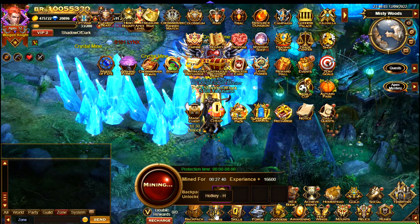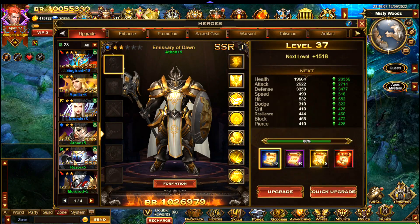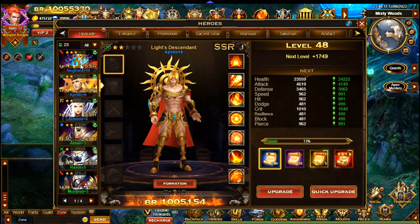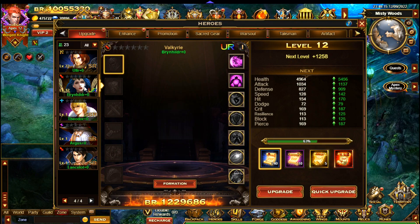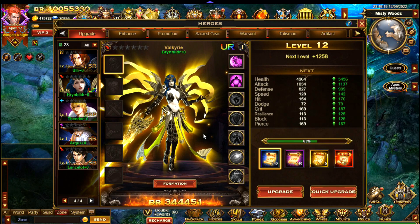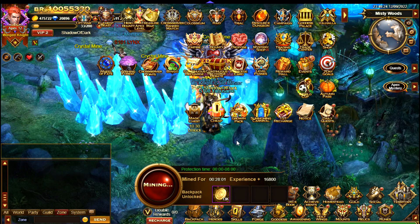I'll go over to the heroes page and show you which heroes this covers. Basically, for example, Aethan, Artemis, Apollo, Siegfried — they all count. It's not Brunhilde though; you can see ultra rare heroes, you don't get one of those unfortunately. But anyway, that's 50 summons done.